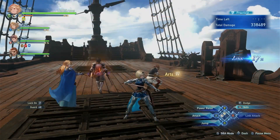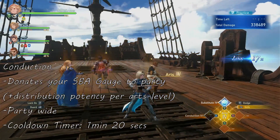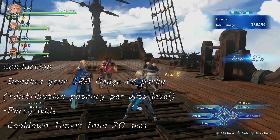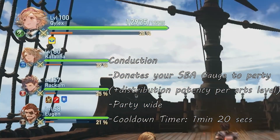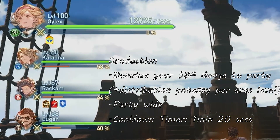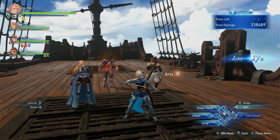Next is Conduction. This skill donates a portion of your SBA gauge party-wide. Your Arts level determines the amount you'll be sharing with your allies. This skill is good to use if you can gain SBA gauge very fast. The skill cooldown is 1 minute and 20 seconds.